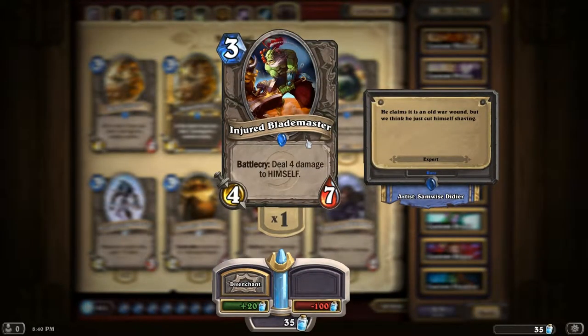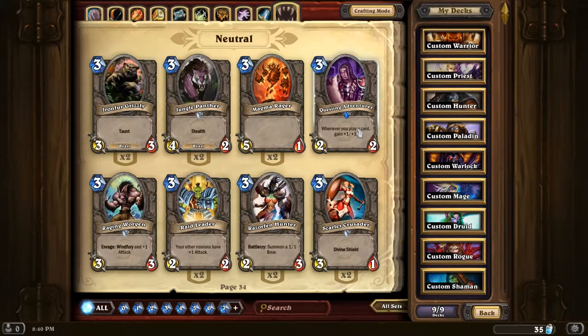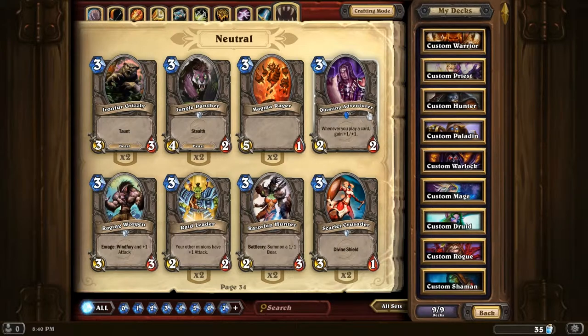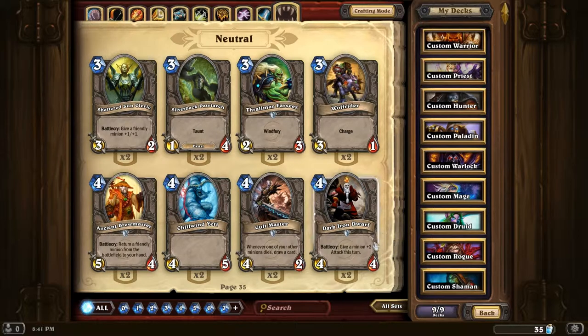Injured Blademaster - good in a Priest deck. I might have to stick one in my Priest deck, because he comes out and cuts himself for some reason, but if you're healing him back up that's quite a strong play on turn three. Questing Adventurer - whenever you play a card, plus one plus one. If you've got a lot of card draw, nice. If you don't, you're going to burn out and then you've got a really strong Questing Adventurer that could just get Polymorphed - or even Silenced when you play it, that could be a problem.